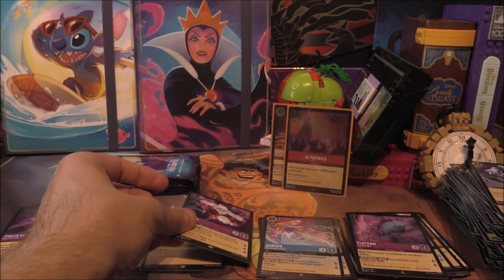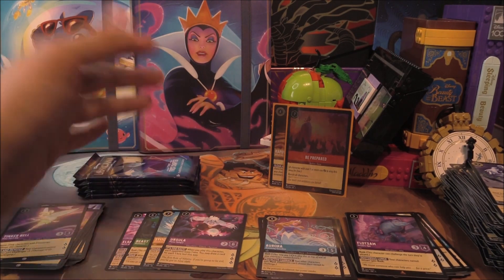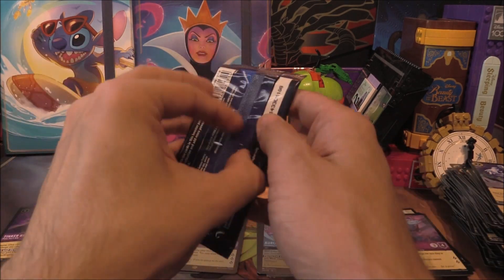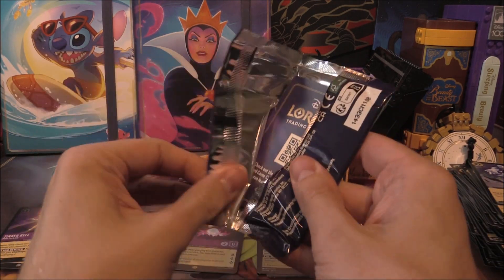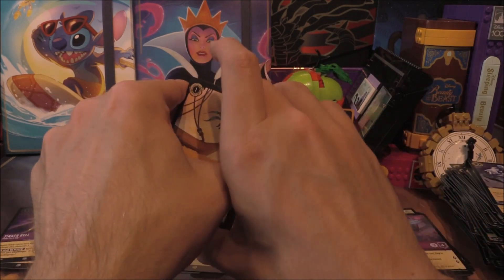We haven't pulled a Belle but I have got a Belle — let's just put it that way. We got two legendaries we actually wanted, plus the Rapunzel foil — up to five legendaries now, which is pretty hefty. We've still got five packs left, anything could happen here. We might have a busted box.